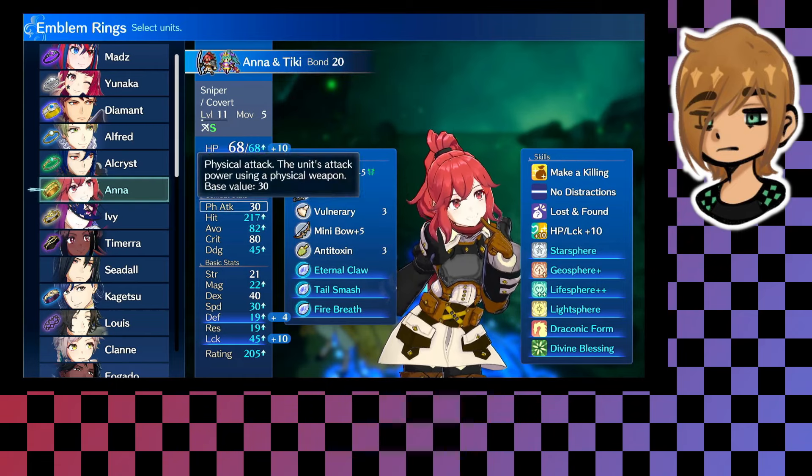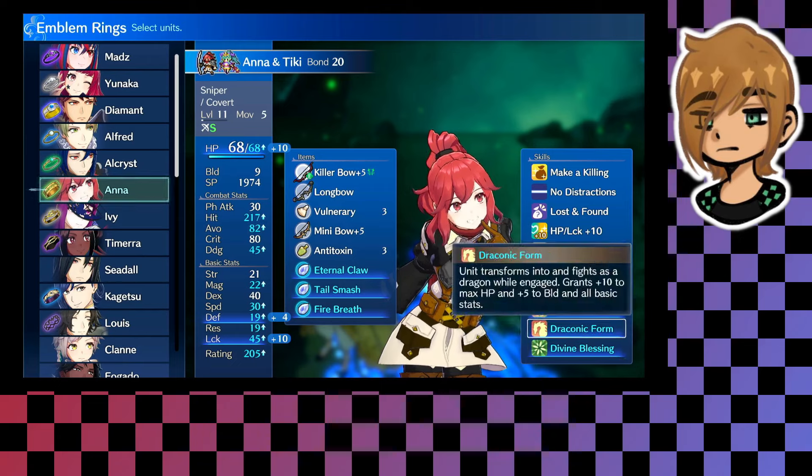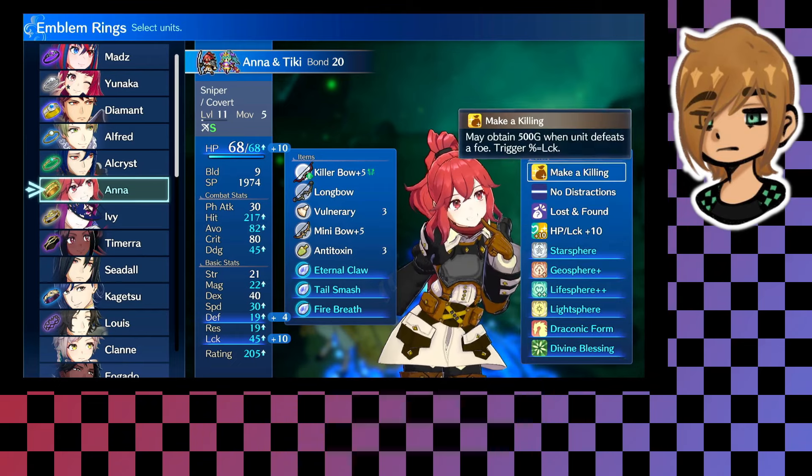The way I trained her was by using Tiki's blessing — a divine blessing that grants one ally a revival stone. Basically I would have her transform on turn one, give the stone to somebody, wait to recharge it, transform again, give it to somebody else, and she would get levels that way. Always pick her in the arena so she can get XP.